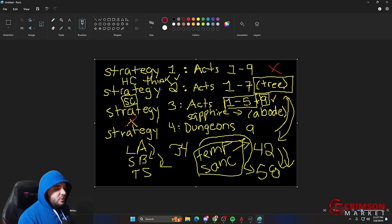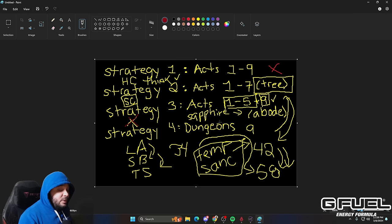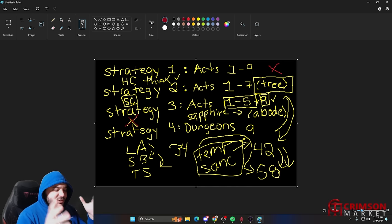In conclusion: your first playthrough if you're just having fun, do all the acts. In Hardcore, if you don't want to think, play through until Act 7 and kill the tree, then you're completely done. Use the Temporal Sanctum to skip all of Act 9 and kill the final boss. In Softcore, go Acts 1 through 5, reach Oracle's Abode, do the Sapphire Tablet quest, then go to Monoliths. That's the setup on your choices.